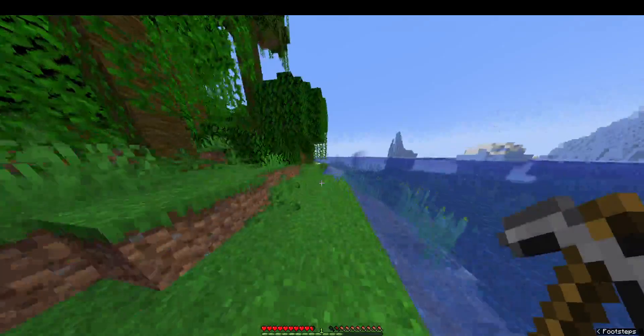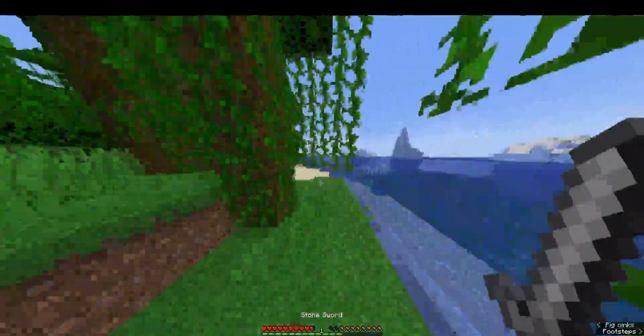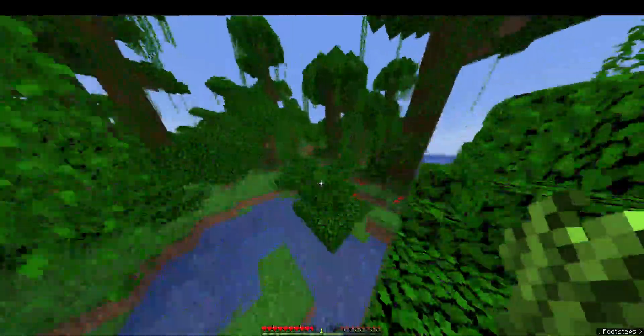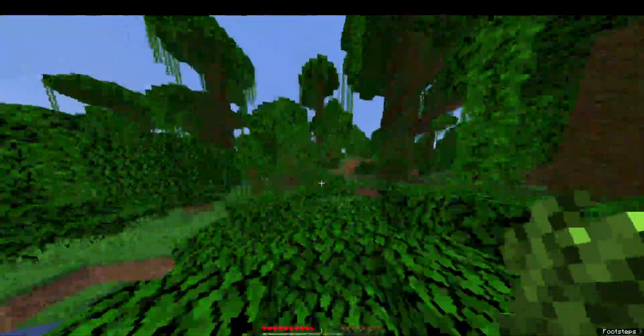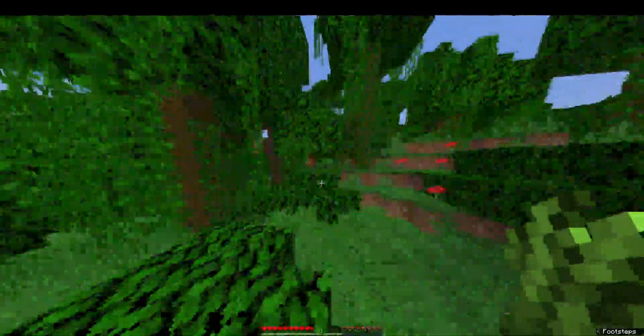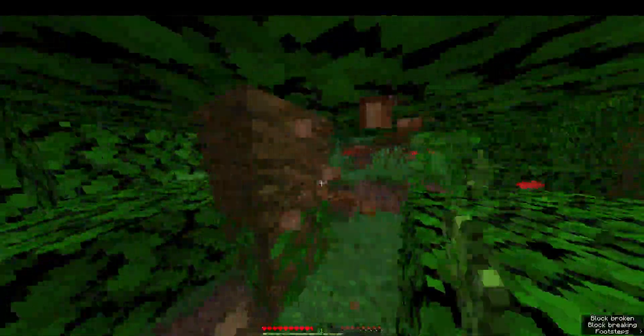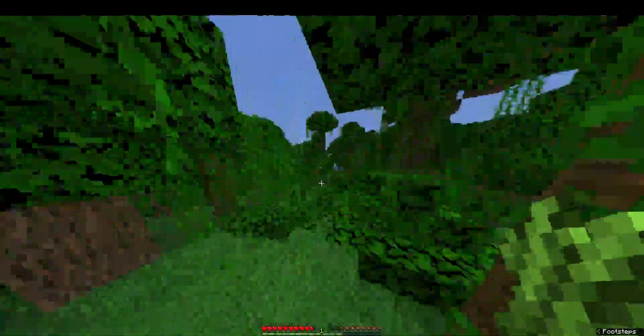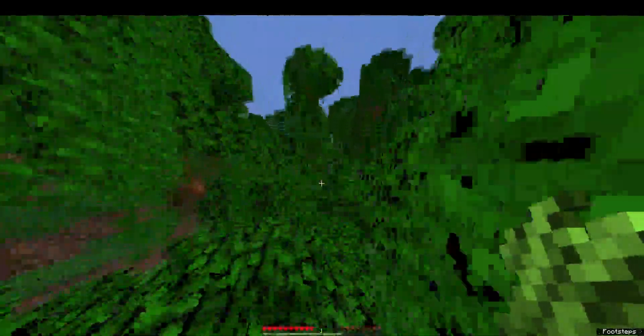We've got polar bears over there. I don't know if you could tame them, but now we know where polar bears are — it's over on this side. You guys remember that. I think we have enough cocoa beans to last a while. I believe we can only make cookies with them, and it is getting nighttime so we've got to find that cave fast.